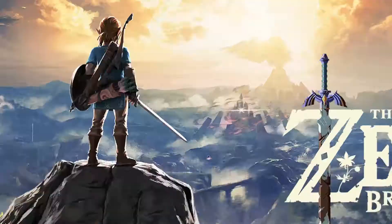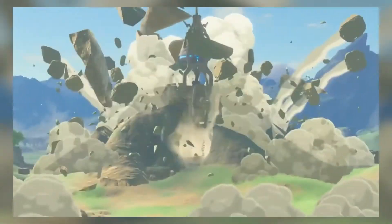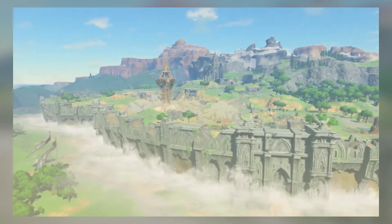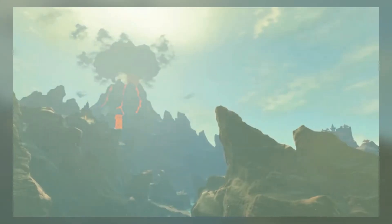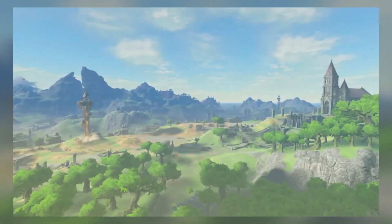In The Legend of Zelda Breath of the Wild, there are 15 Sheikah Towers that divide Hyrule into 15 regions. Each of these regions are vastly different from one another, and so in this video, I am going to be ranking each region from worst to best. This video is obviously just my opinion, so if you don't like the order in which I rank the regions, you can leave a dislike and an angry comment.